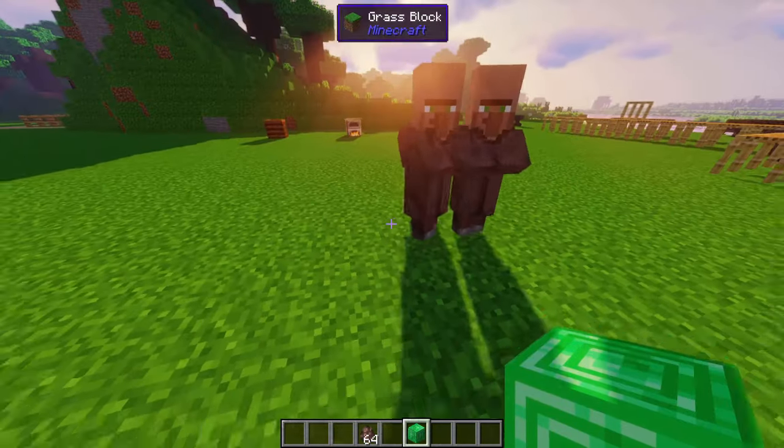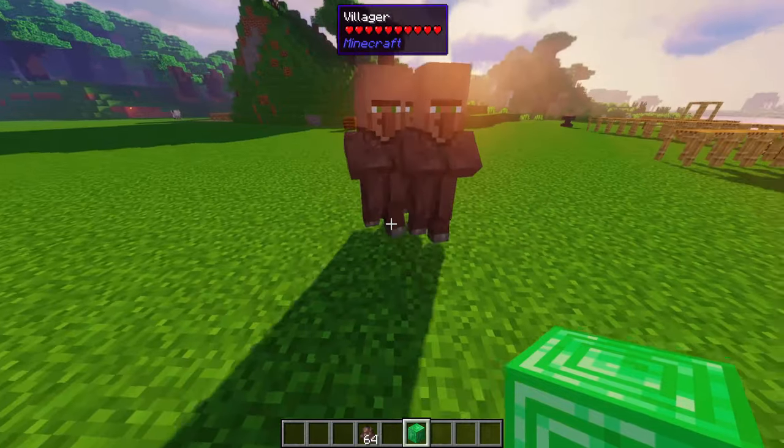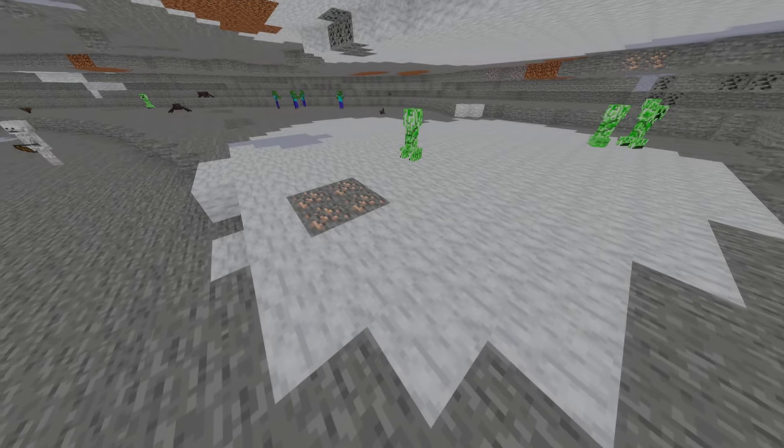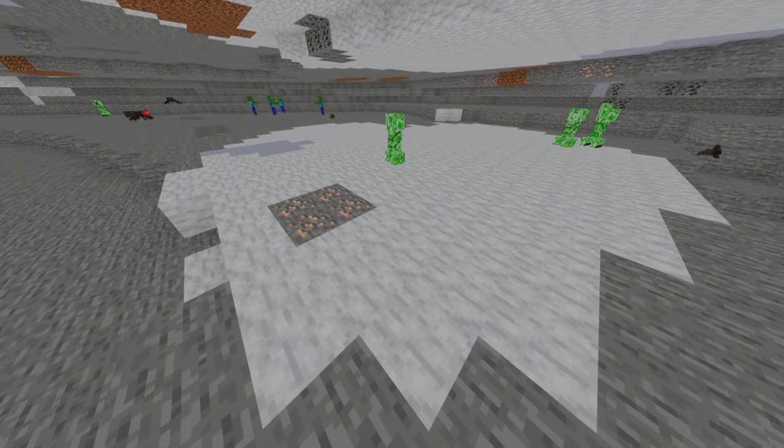Villager follow emeralds: hold an emerald block and villagers will follow you. World. Big stone clusters: variant stone types generate in rare massive clusters, varying by biome.